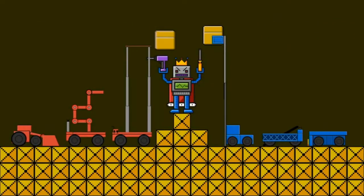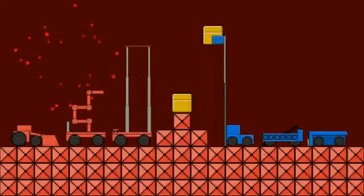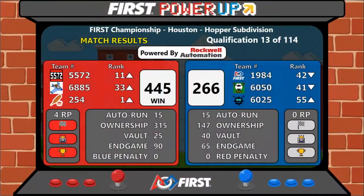The final score in favor of your Red Alliance: 445 to 266. Red Alliance with four ranking points that match.